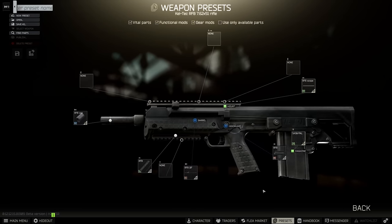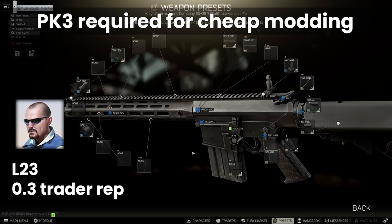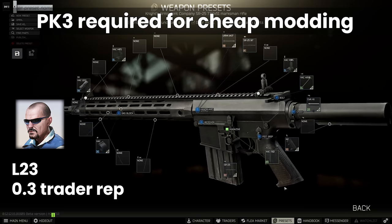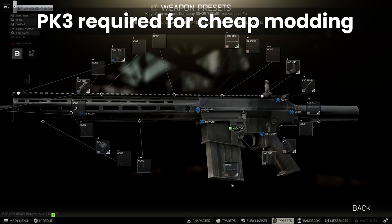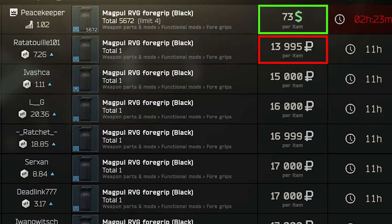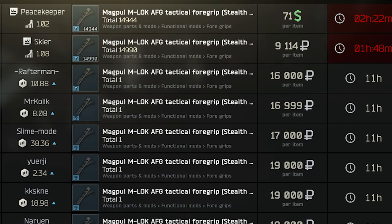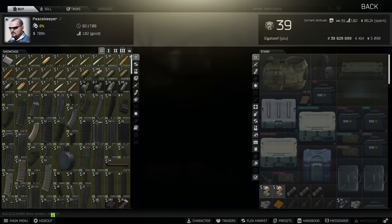The SR25, on the other hand, is easy to mod straight away once you have Peacekeeper 3, which is unlocked at level 23 and 0.3 rep. Until you get to this stage, I highly advise continuing to use the RFB or just other weapons entirely, as you won't get the most out of the SR25 unless you can access more efficient parts on the traders. Given that these mods are often very expensive on the flea market, I really do try to restrict my purchasing from the traders only, except for the actual base guns themselves.